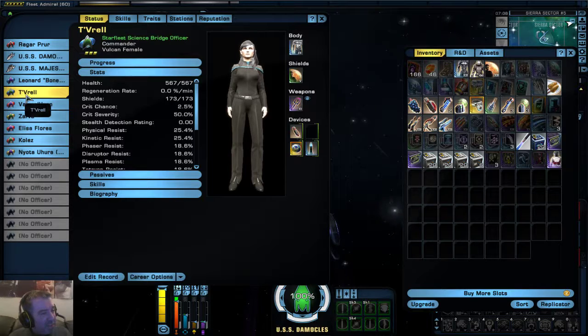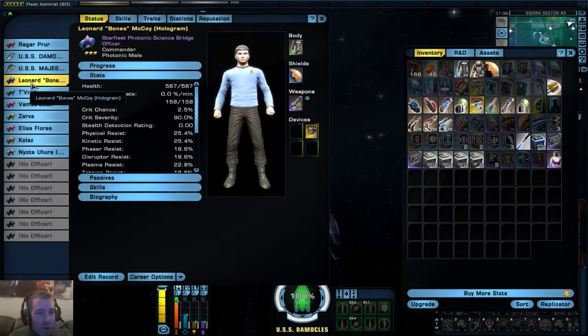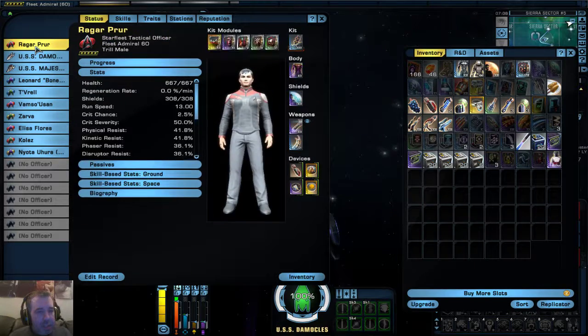I've got Jem'Hadar working for me - he's my head of security. Vulcan - I think he's my second in command. Another hologram, and this guy the Trill.